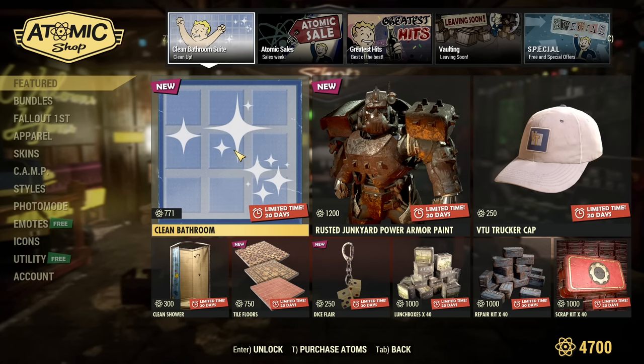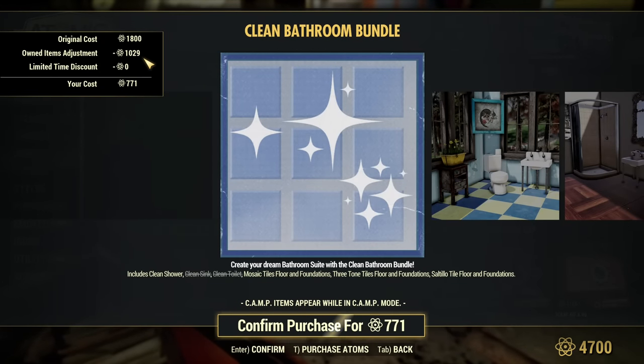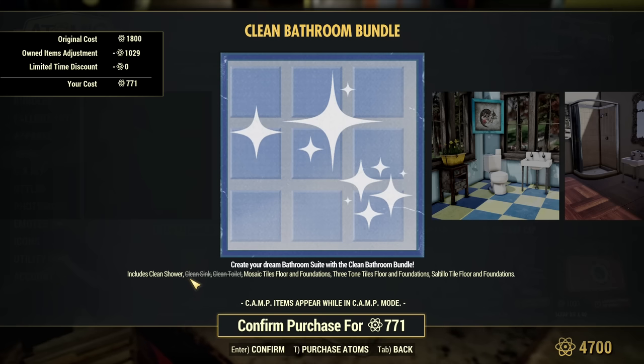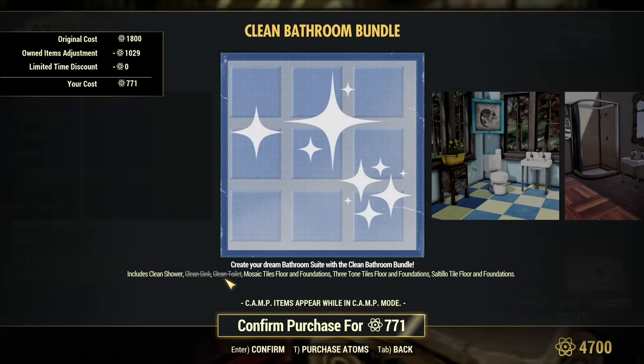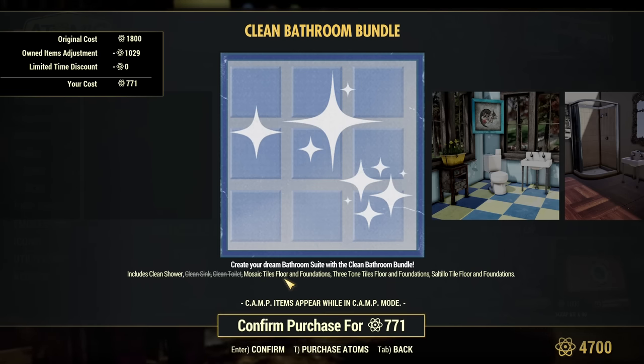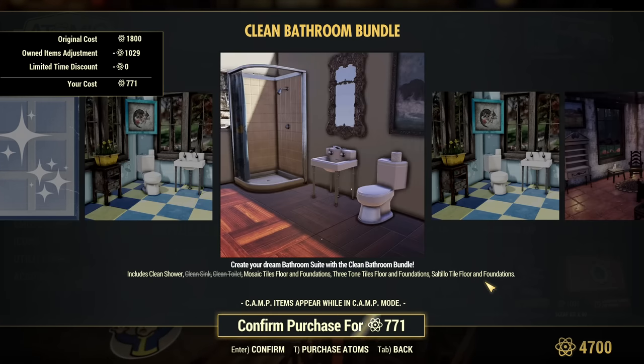Anything new — we have the Clean Bathroom Bundle. Even though I'm on my account with barely anything, I still own some items, like the clean sink and clean toilet, which I did buy on this account. That's the biggest part of the bundle and it's not new. After that we have clean shower, mosaic tiles floor and foundations, three-tone tiles floor and foundations, and saltillo tile floor and foundations.